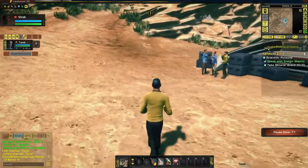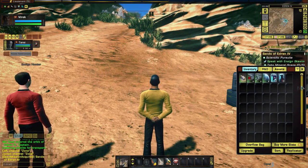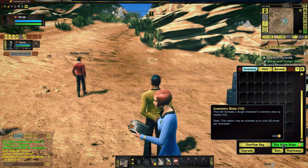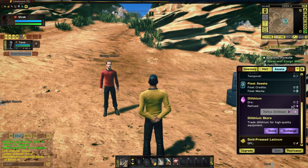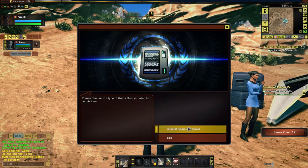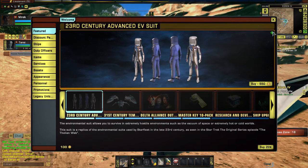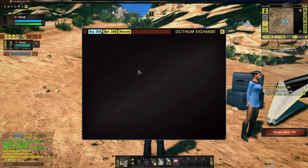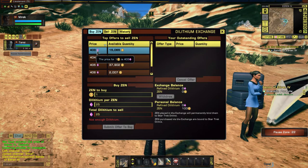Is there dilithium? I could do with more dilithium. It's worth looking at our inventory — limited slots, but you can buy more with Zen. Under R&D and assets, we're going to get some dilithium from this mission that needs to be refined. There's a dilithium store with special items. The dilithium exchange is here — one Zen for 400 dilithium. I swear it used to be less than 200. Inflation.